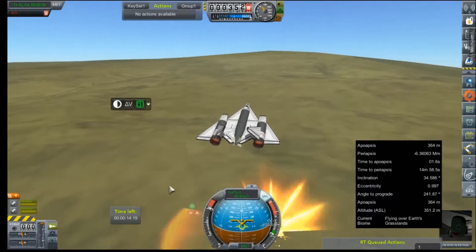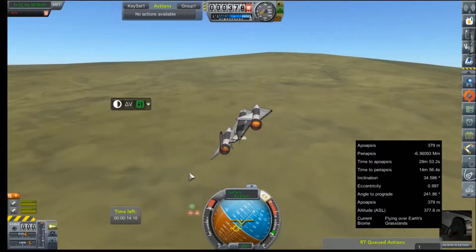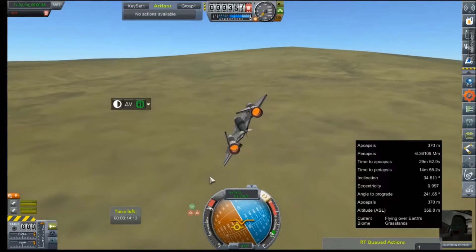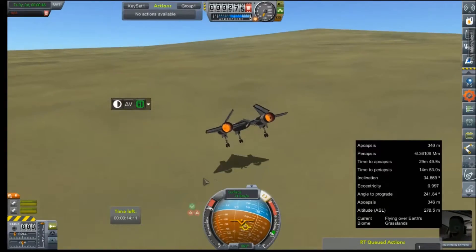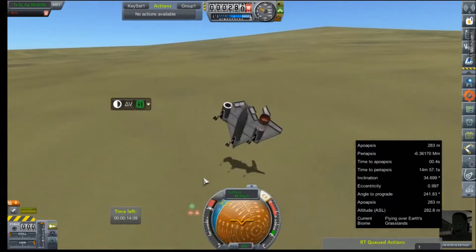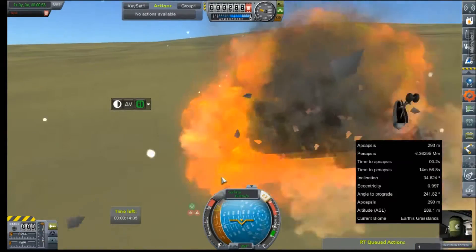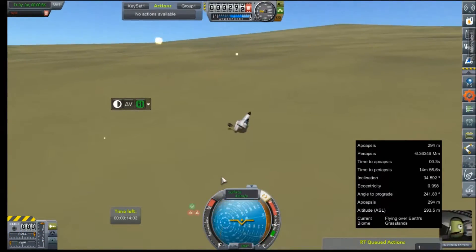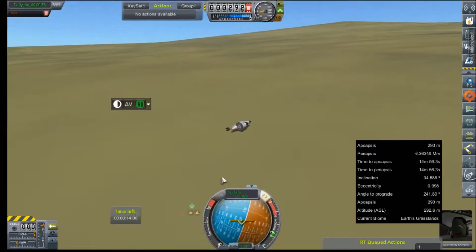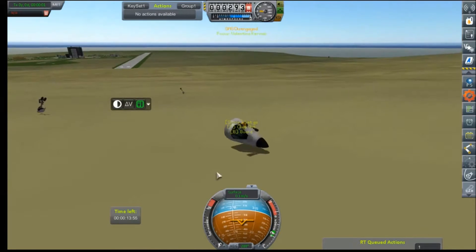We are now looking at a full-fledged stall. No thrust. Full-out stall. Val throws down the gear in an attempt to try to save it. A quick bounce on the ground and the whole aircraft just tears itself apart. But Val, the resilient soldier that she is — the cockpit makes it through. Any landing you can walk away from, right, Val?